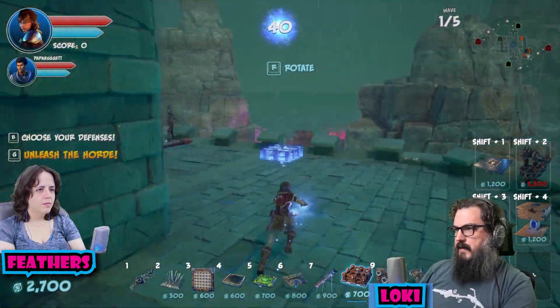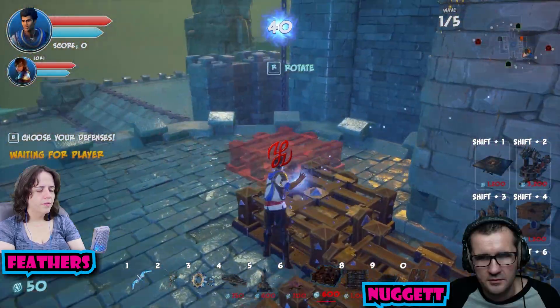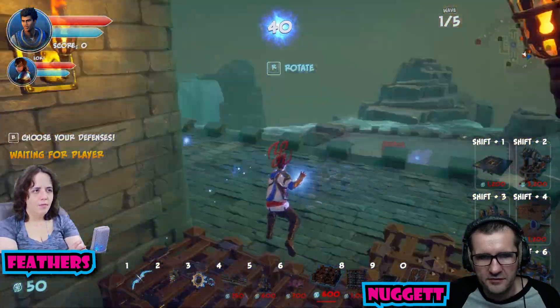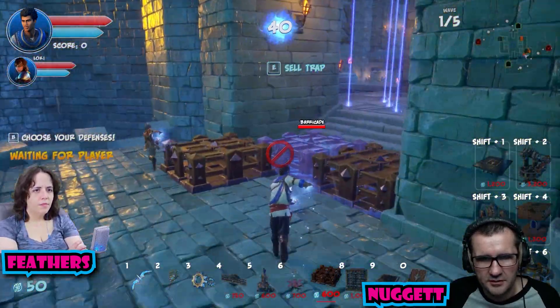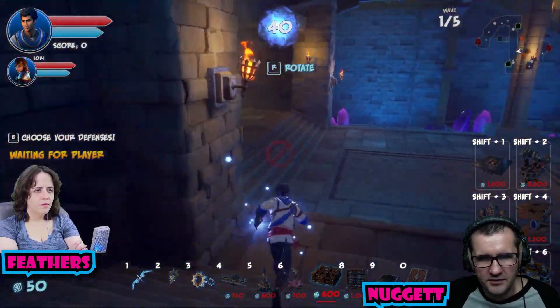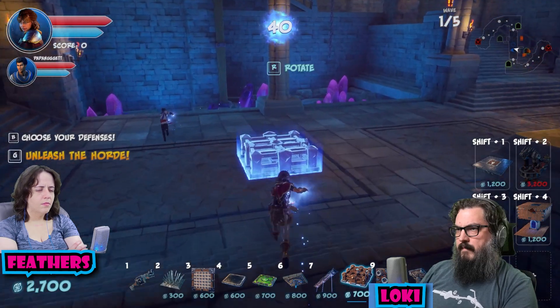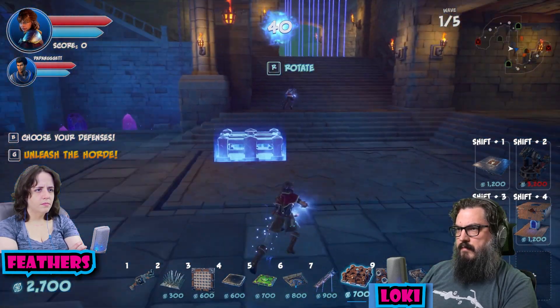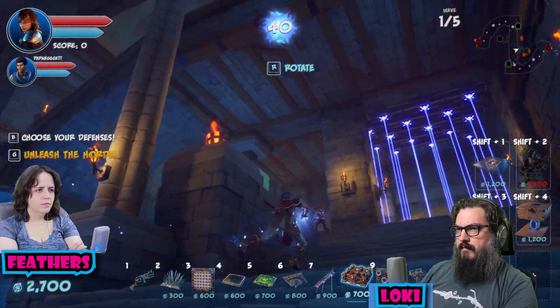Should I put another big thing down? Can I do a zapper or a slinger? A big flinger or a small flinger? Big flinger. You have to do that. You could maybe fling them into the magic goo.